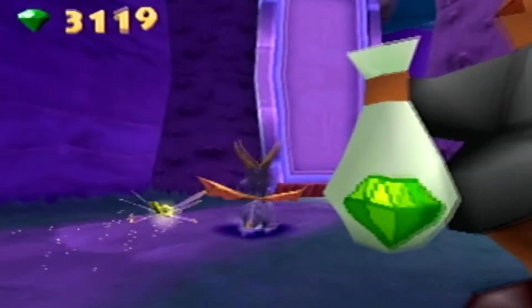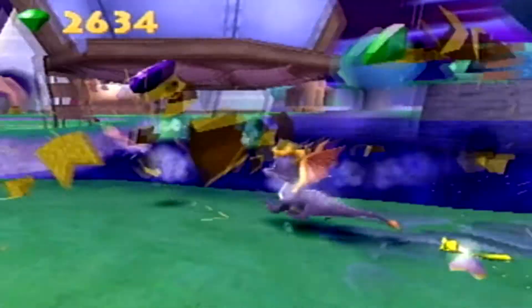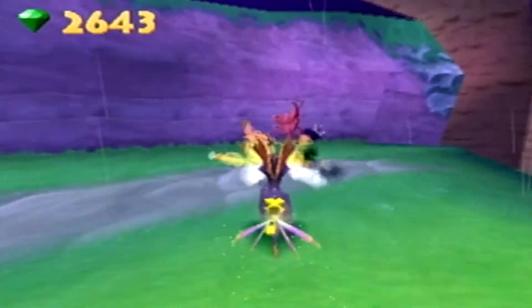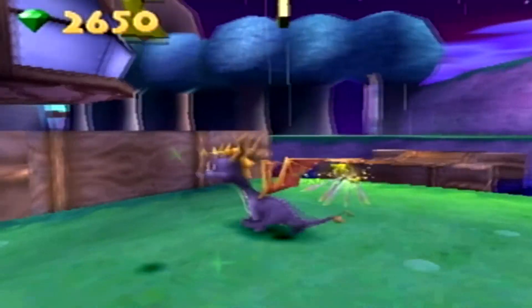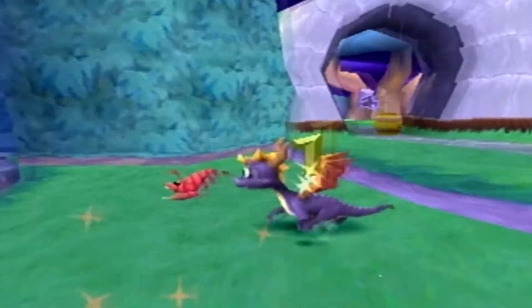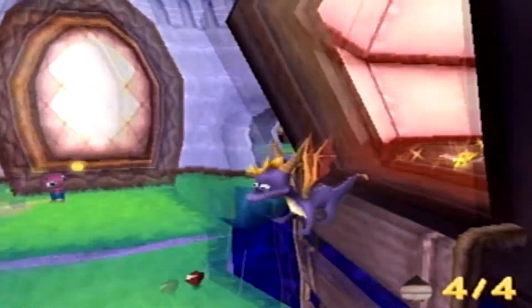Funny thing about this specific Moneybags — you can get around without having to pay him. You have to swim through the water, and you might need the next Sparx upgrade to actually get it. But I think it's possible to swim all the way around because you have a little bit of time before you're able to take damage again. So you could technically swim all the way around and not have to pay. I have no idea what that would do to going for 100%, but it would be kind of fun just to fool around.